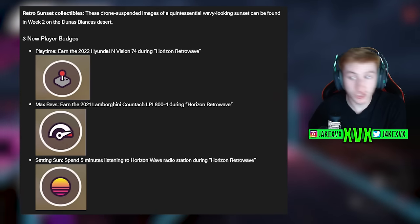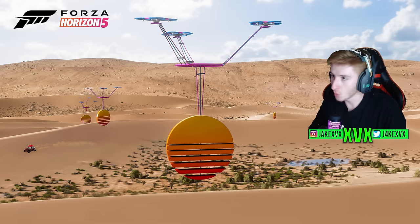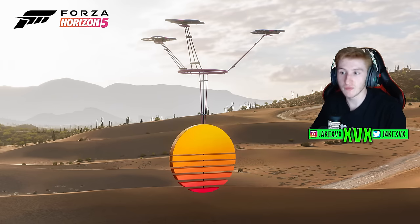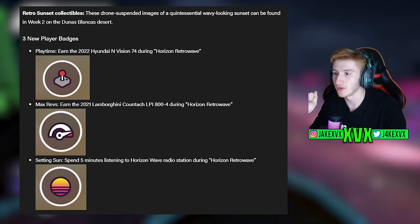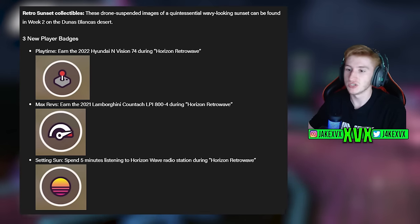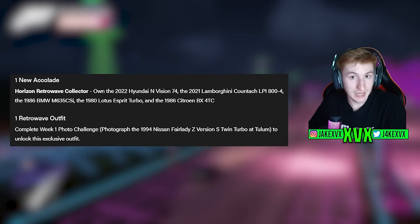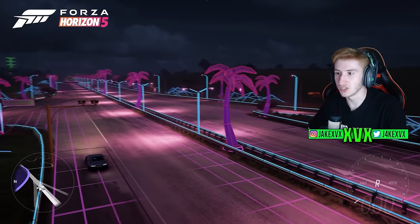We've got retro sunset collectibles — these drone-suspended images of a quintessential wavy looking sunset can be found in week two in the Dunas Blancas desert. There are also three new player badges available as well. There are some more new cosmetics, a new accolade for collecting all of the new cars, and a new retro wave outfit. Lots of retro wave themed stuff, as you can imagine.